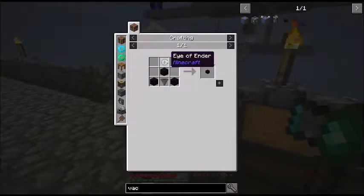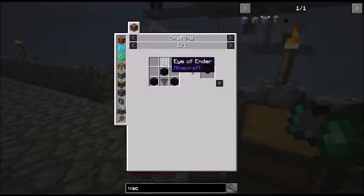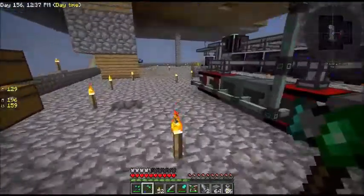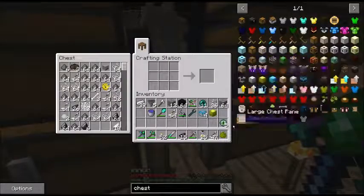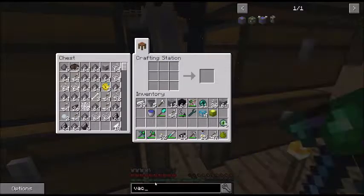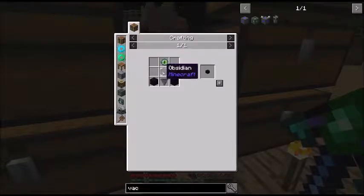So we need Ender Eyes, Obsidian, and some Hoppers. We're probably going to need 4 for the chicken pens and 1 for the squids — 5 in total. Let me go construct those and I'll be right back. We have all the resources now to make the Absorption Hoppers.